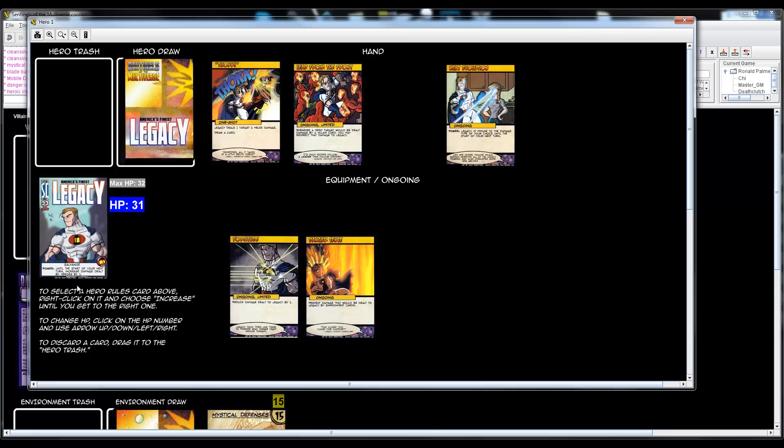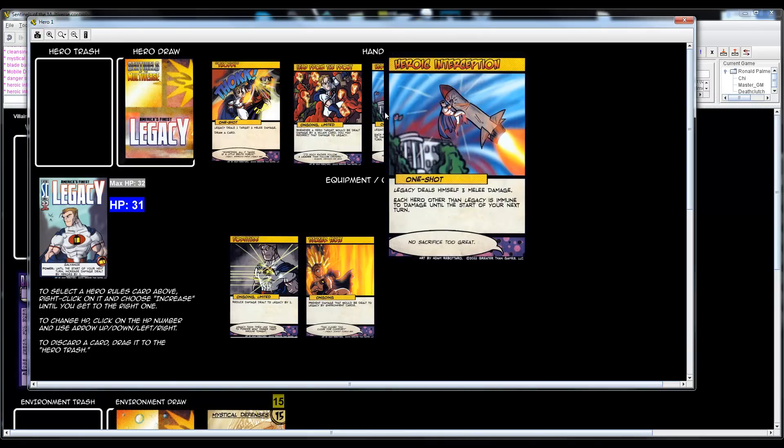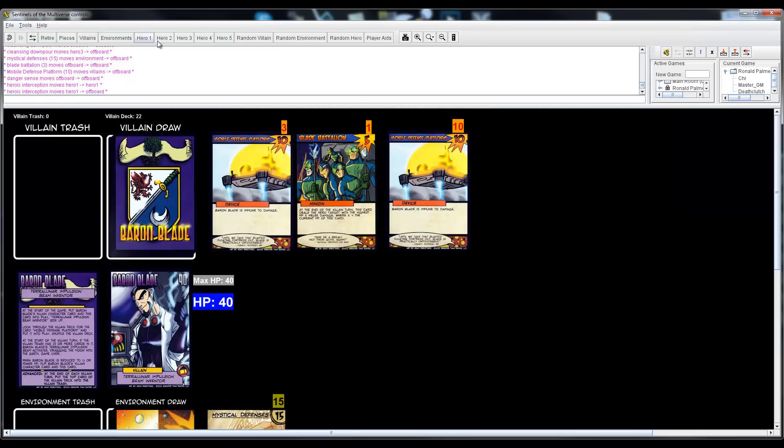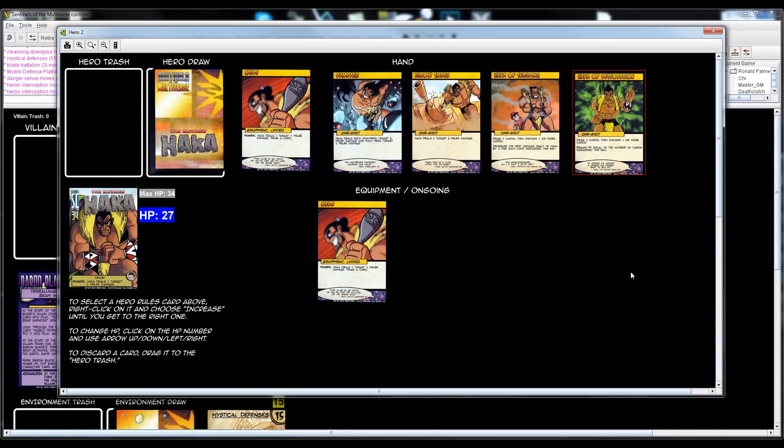It's my turn. I'm building up my defenses — I'm going to play the ongoing card that prevents damage dealt to Legacy by environment cards. My power will be: until the start of your next turn, increase damage dealt by other heroes by one.